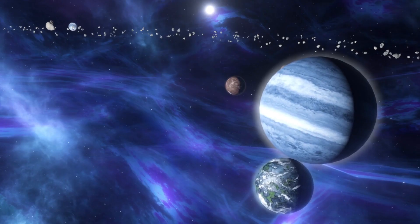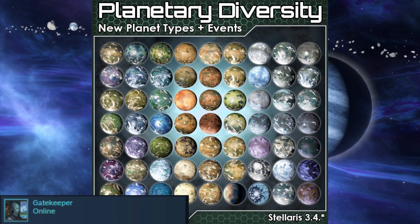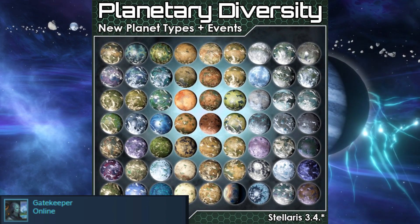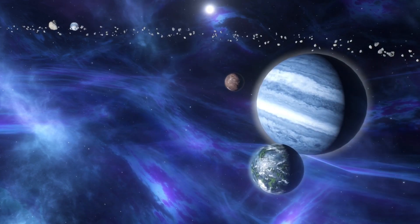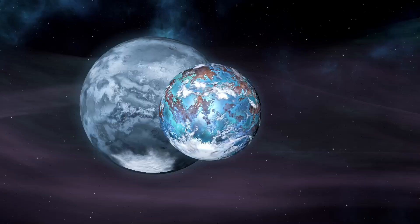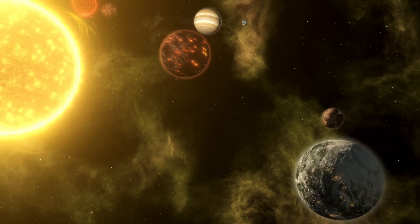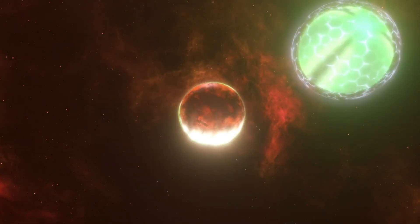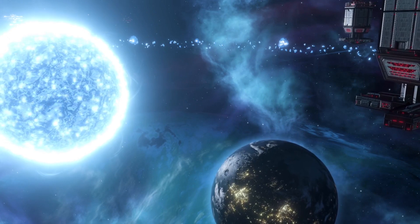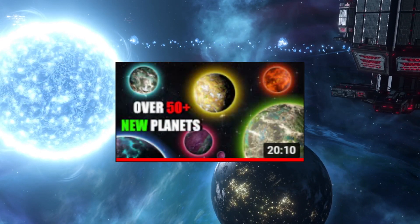I'm pretty sure that you already expected this mod to be here — Planetary Diversity is the best when it comes to adding new habitable planet classes, and it makes the galaxy more biologically diverse and just a lot more interesting. It adds all sorts of planets: regular ones, bizarre exotic planets with dangerous environments, and unique one-of-a-kind planets. I also made a full video on it so you should go check it out if you want to learn more about this amazing mod.